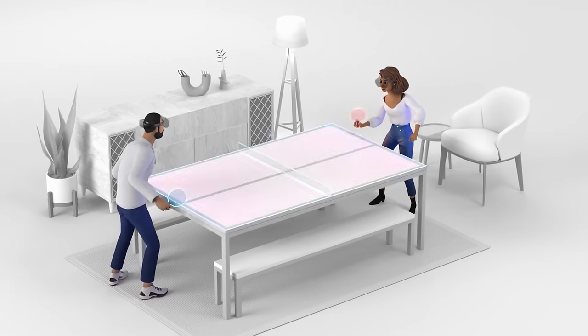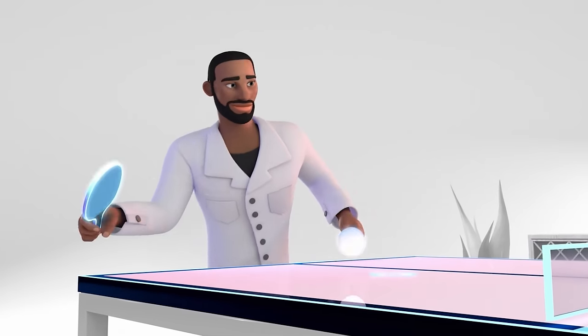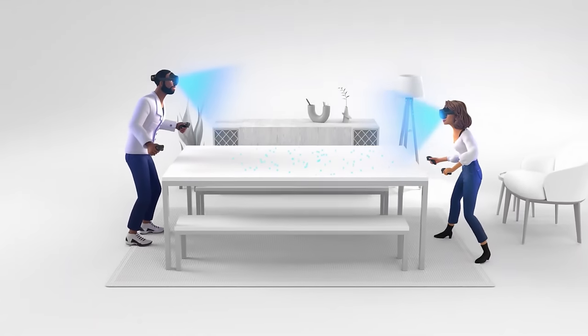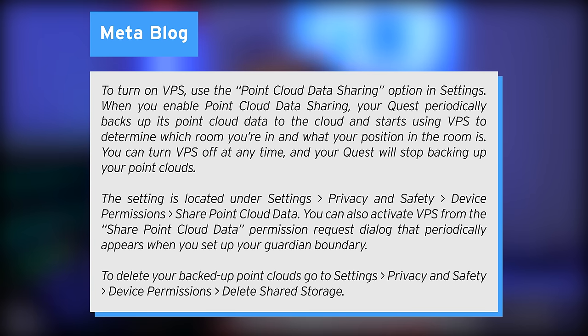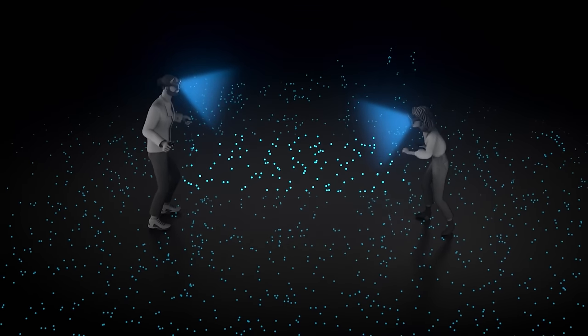That's a pretty crazy number — if you put that in writing, that's a lot of zeros. And in case you don't have the VPS turned on yet, you can actually activate it by using the point cloud data sharing option in settings. When you enable point cloud data sharing, your Quest periodically backs up its point cloud data to the cloud and starts using VPS to determine which room you're in and what your position in the room is. You can turn VPS off at any time, and your Quest will stop backing up your point clouds. The setting is located under Settings, Privacy, and Safety.